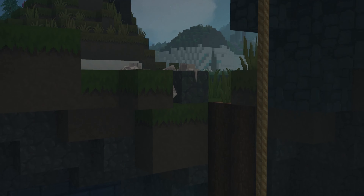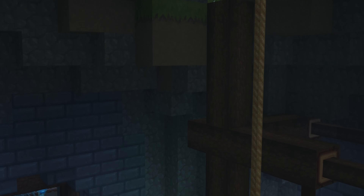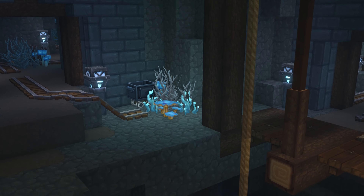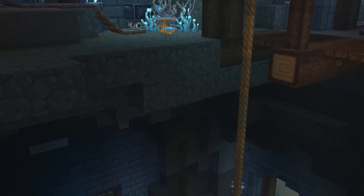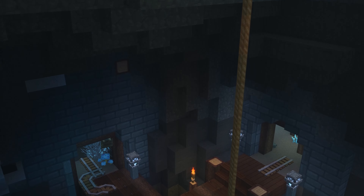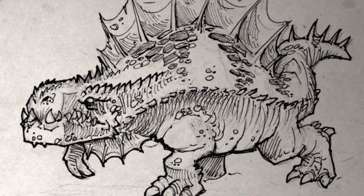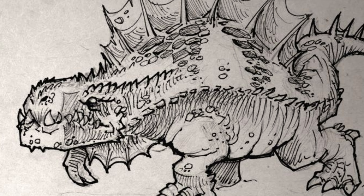In addition to exploration, the underground jungle can offer unique gameplay opportunities. Players may need to use lighting strategies to navigate and survive in this dark environment. The dinosaurs present can represent threats or opportunities for players, depending on how they choose to interact with these creatures.